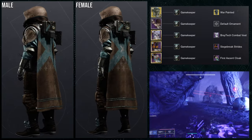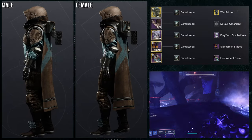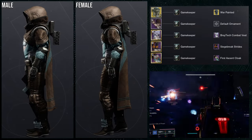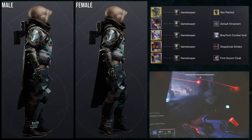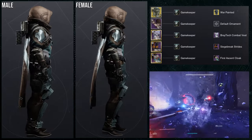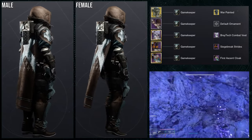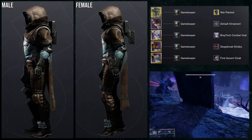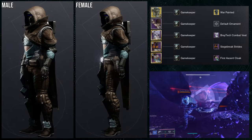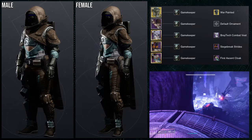Shoutout to whoever originally created the poncho look — let me know in the comments and I'll pin it. For the arms we're using the First Ascent arms with the Break Tech combat vest — that's the key combo. For the cloak, the First Ascent cloak reminds me of Elsie's poncho, which is why I love it here. For the shader, Game Keepers works really well — I like the brown, blue, and silver combo. Siege Breaker takes shaders pretty badly, but this one actually looks decent.